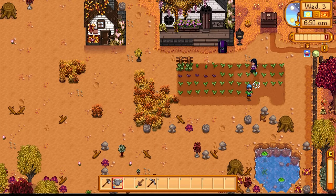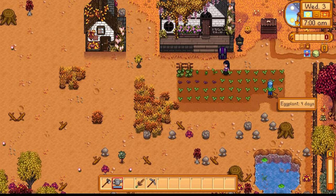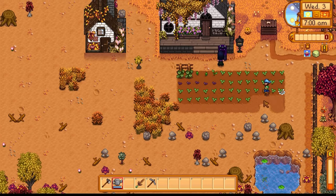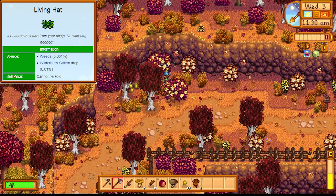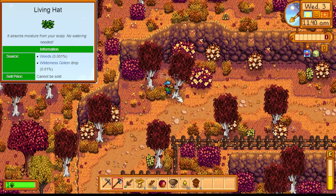Day number three, we start off by watering some crops, then decide to cut down some trees - and then this happens to Emma: 'I just got the living hat!' Oh my god, super lucky! That's the rarest hat in the game - I've never got it before! That's hilarious!